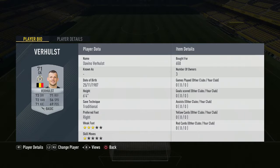We start off in goal with Verhulst — 650 coins you pay for him, an easy pick up for the silver goalkeeper there.